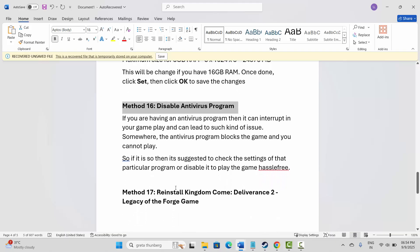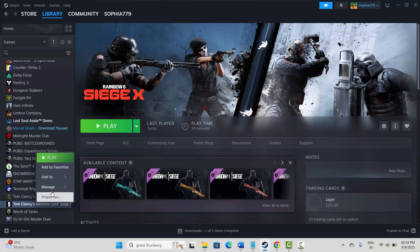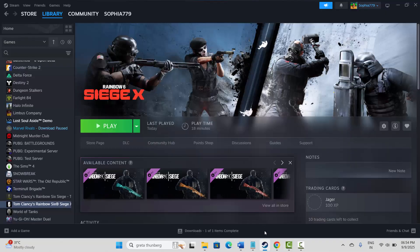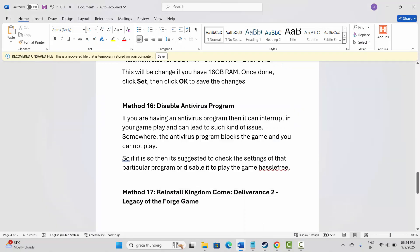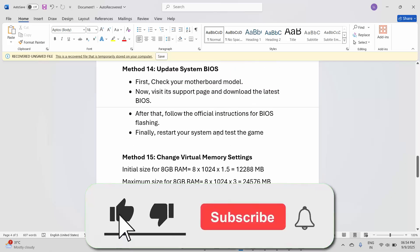If not, the final solution is to reinstall the game. Go to Steam, under Library select your game, right-click, click Manage, then Uninstall, and confirm by clicking Uninstall again. After uninstalling, restart your system, then launch Steam and reinstall the game. Check if the issue is resolved and you can play without any further problem.